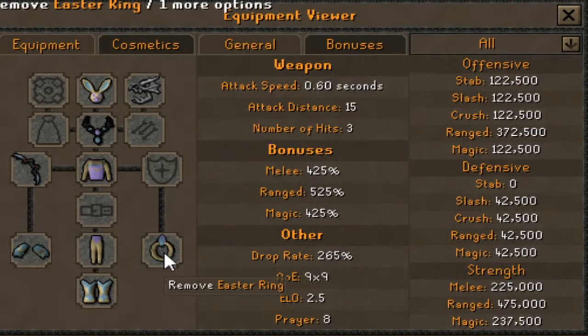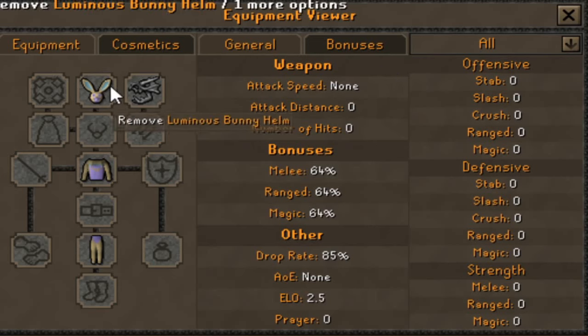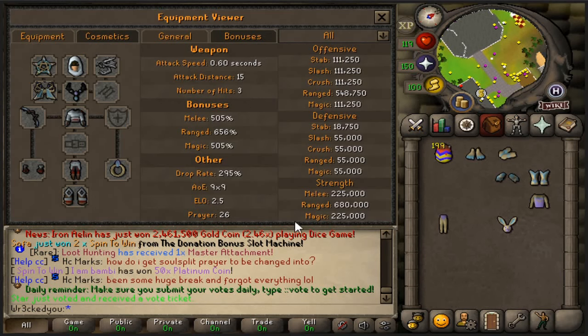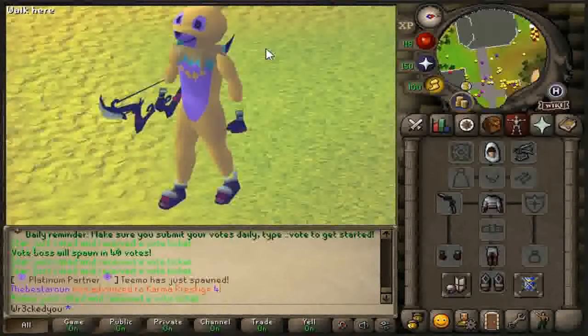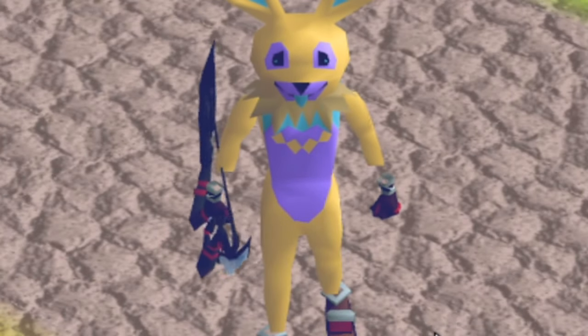We're checking the stats real quick to see what's best. The Easter items actually hold a lot of bonuses, but the Lumineus set doesn't really offer any. We also have the best-in-slot Nighthawk bow, and of course the Nighthawk set, which comes with crazy bonuses, being best-in-slot range. From what I noticed so far, the Lumineus set is purely cosmetic and can also be worn in the cosmetic slot. We have the Easter setup on, but we're obviously wearing the best-in-slot range — Nighthawk. So if you're looking to just have the fashion but still be OP, you have that option.